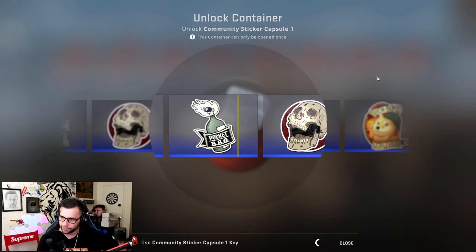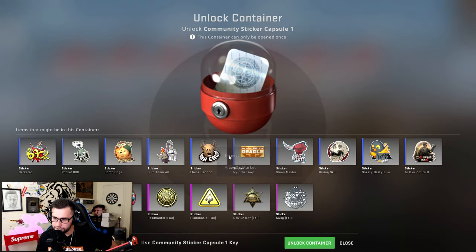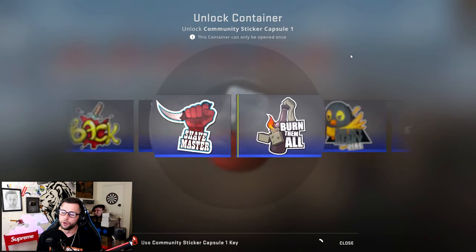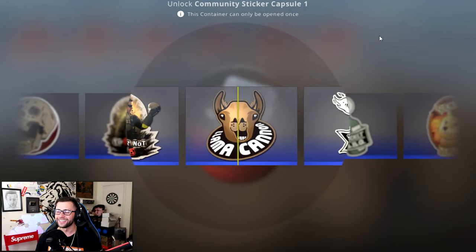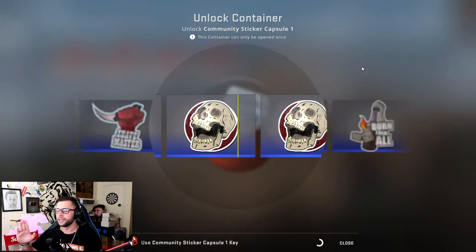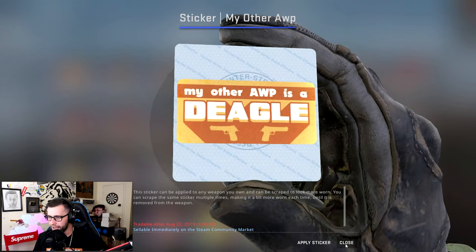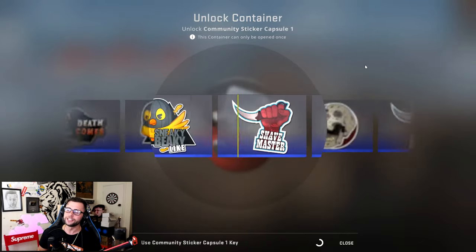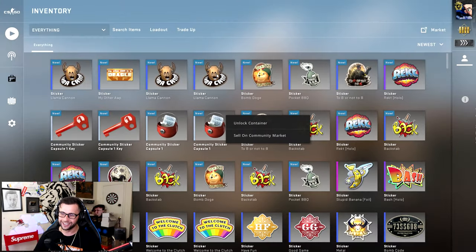Why are we getting the same stickers all the time? I want the llama one — even the llama. Yay, we got the llama sticker — I'll take that. I am not opening more than 250 dollars worth of these. My financial advisor, which is myself, told me to save some money for a Prisma case opening. You would think in 40 cases we'd get one pink. Give us the flammable one please Gaben — stop giving me the llama, triple llama, oh my god.